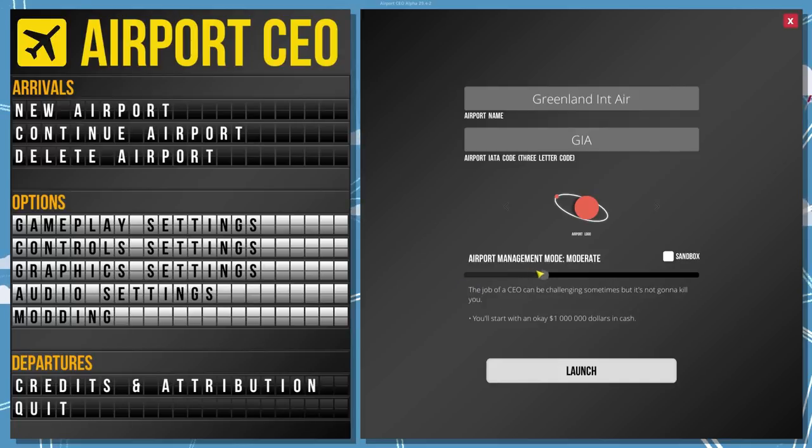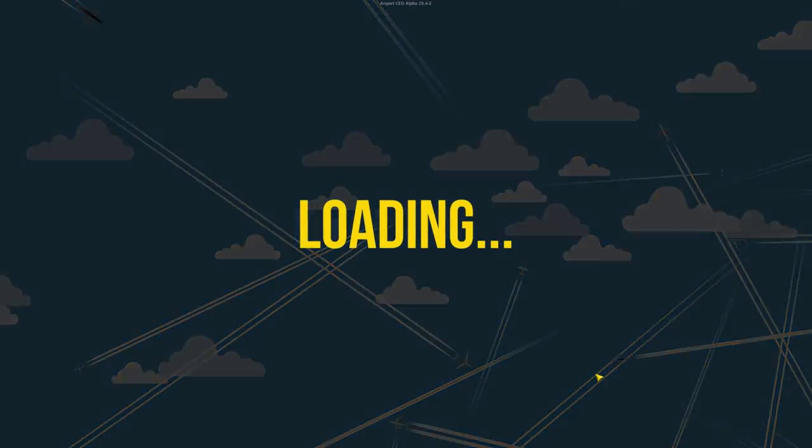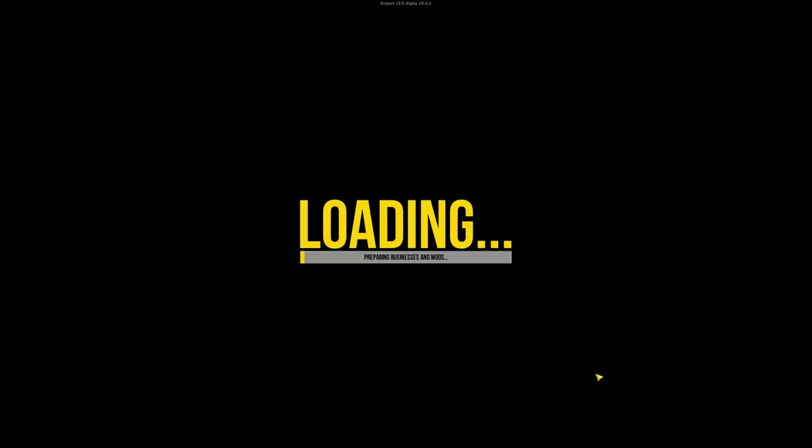We're gonna do moderate difficulty. Actually, this is going to be tough - if we do moderate we're getting only about half the cash we would normally get in easy mode. But I think it's going to be more fun that way. We're going to be on Earth with the moon flying around it. Let's do moderate - I think the only thing it changes is the cash, so let's go ahead and launch.